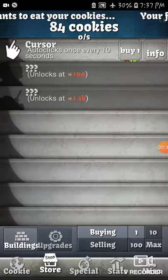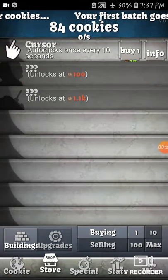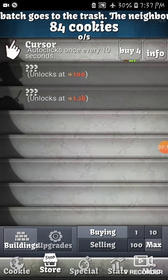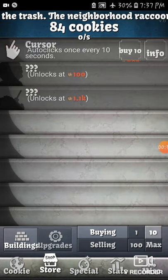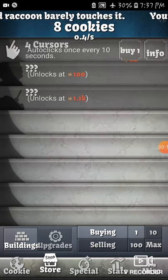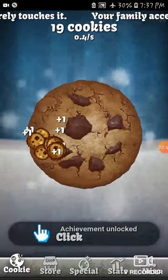So when we go to the store we can buy Cursors. It says here we can buy 10, 100, or the maximum number we can buy. So I'm going to buy as much as I can — let's just buy 4. And let's continue clicking.